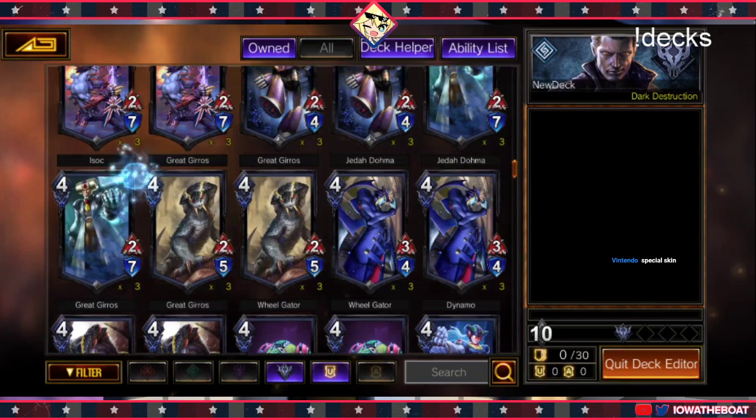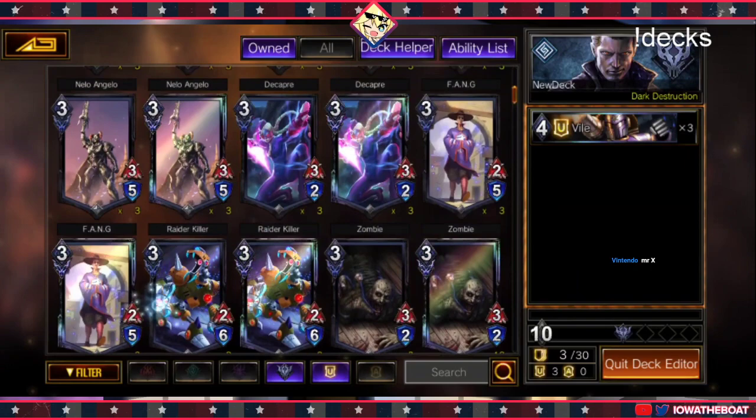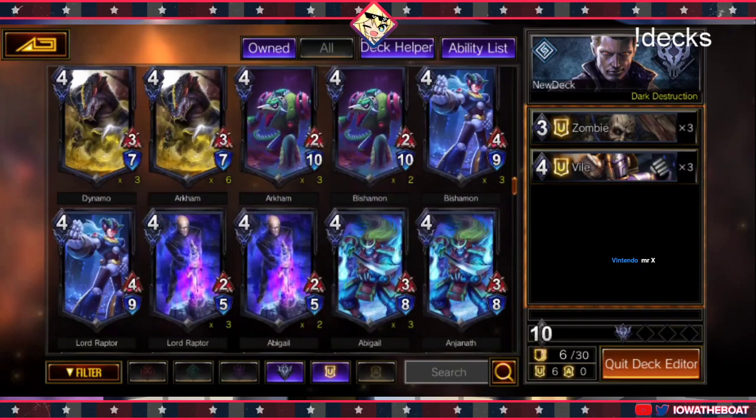Legendaries and epics are really powerful in this game. That's true. But I try to find diamonds in the rough when it comes to Commons and Uncommons. I'm not only bad with names, I'm also losing my mind. So there's that.